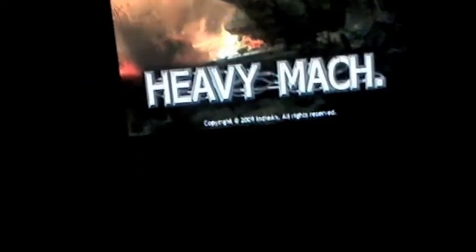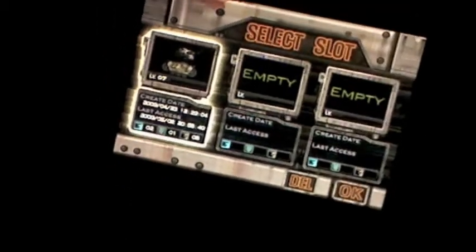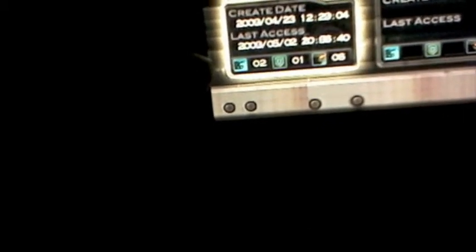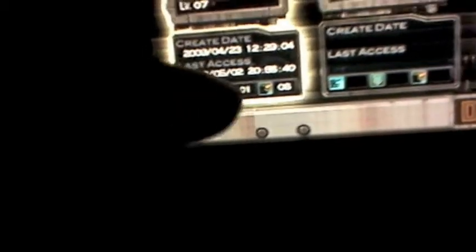This is going to be an app review on Heavy Mach. I have a link to this and the light version in the description. One thing I really like about this app is the sound effects and the graphics. The first thing you'll see is the three slots. If you already have a saved game, it says the created date and the last access date, and it also has your stats, which is defense, movement, and attack. You can power up on those while you play the game.